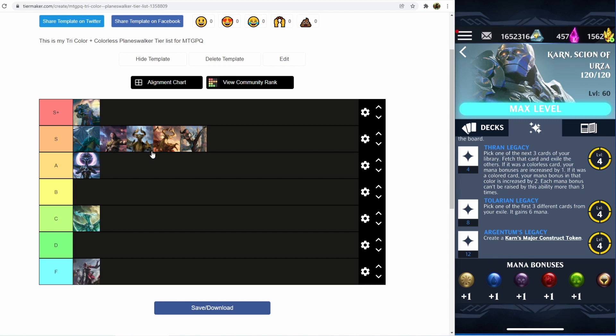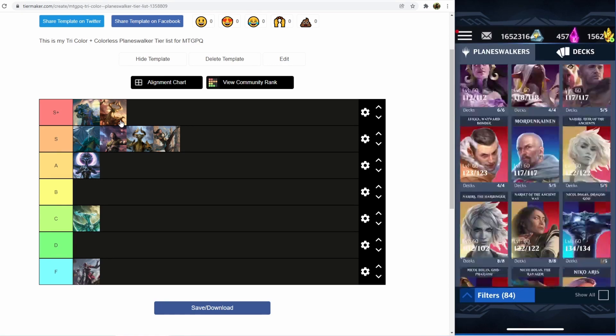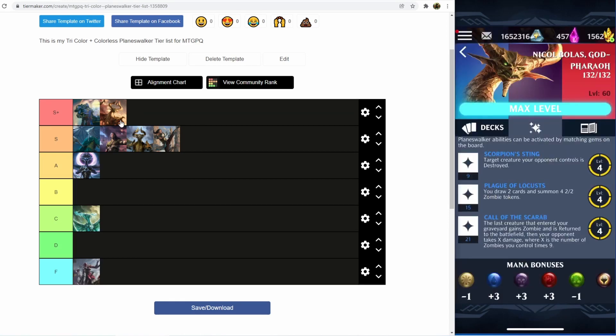The next planeswalker on the list is going to be Bolas — Bolas 1, Bolas the God Pharaoh, for most players. Having the kill-a-creature first ability at only 9 loyalty makes this planeswalker really easy to use and really, really strong. Red, blue, and black make for an excellent combination for removal, so you're able to build some really strong decks using Bolas God Pharaoh. The third ability, Call of the Scarab, lets you bring things back from the graveyard and serves as a pseudo win condition, and the second ability draws you cards, which is really useful. I'm putting Bolas here in the S-plus tier after Karn, just because I see Bolas God Pharaoh more often than I see my own favorite Bolas.